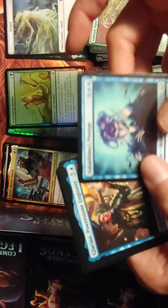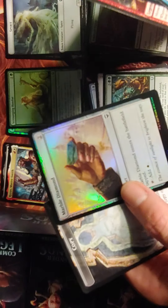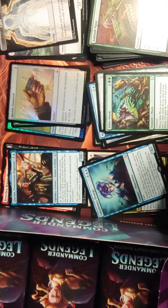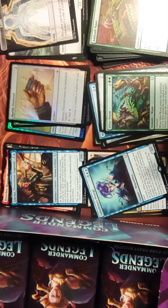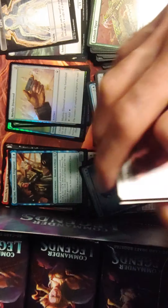Sakashima's Protégé, Prouching Beaches, and a Foil Marble Diamond. I like that they brought back the Diamonds in this set — there's the Marble Diamond, Moss Diamond, one for each color.